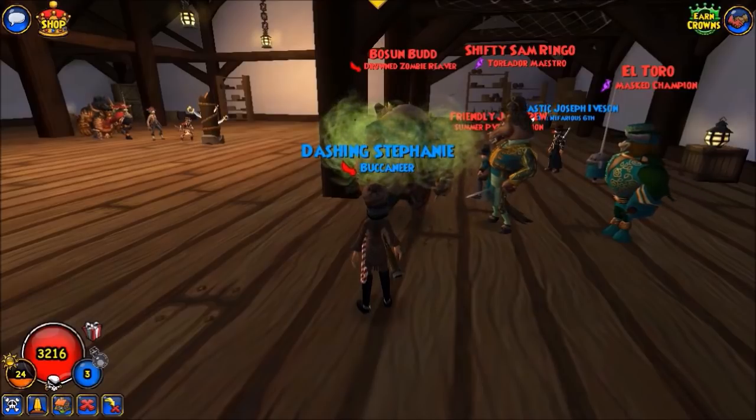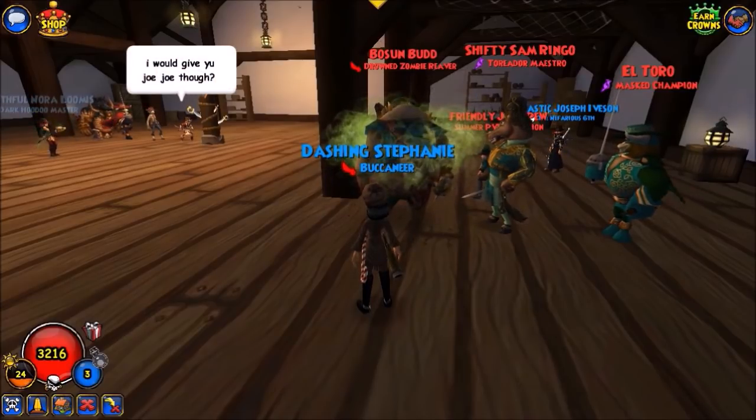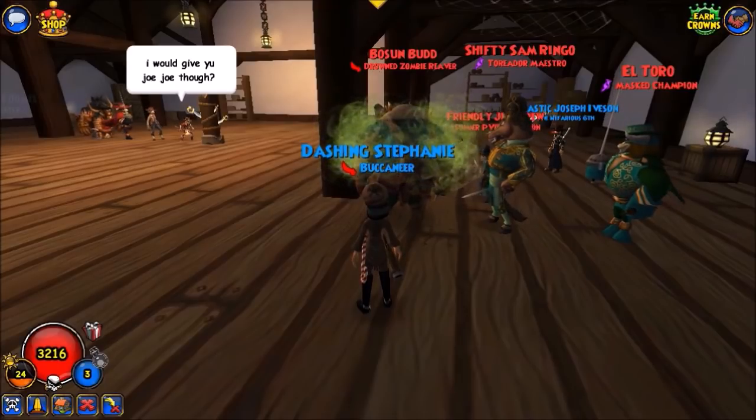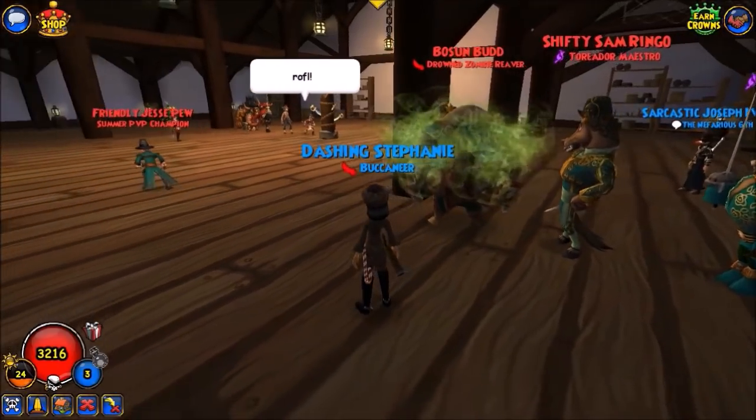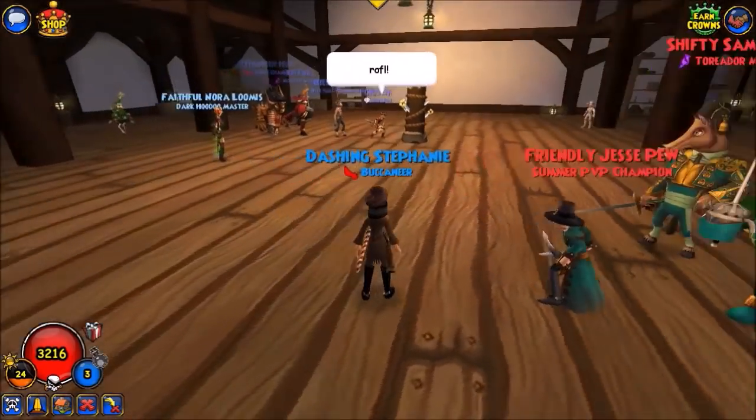For this tournament, all participants must use companions from Cool Ranch, and also their primary pieces of gear — their hat, their robe, and their boots — must also be from Cool Ranch. All other gear can be regular max level gear.